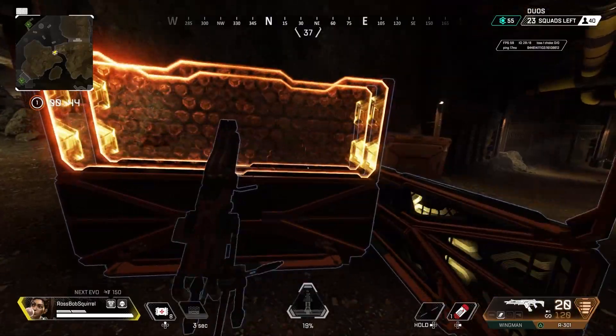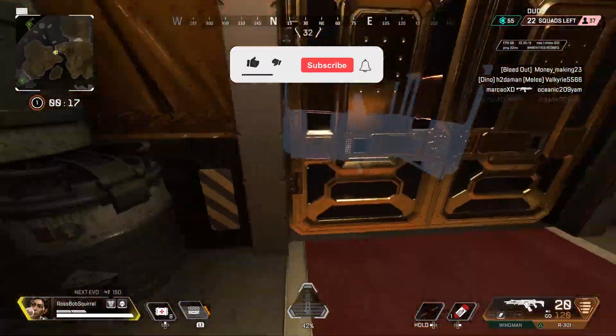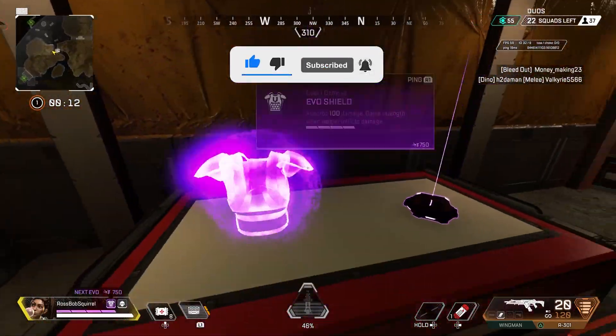From here, hop onto Sheila. As you are hopping on, continuously hold down on the left analog stick so you are set to move backwards. Quickly interact again with Sheila to hop off, and you should bounce back through the closed doors.